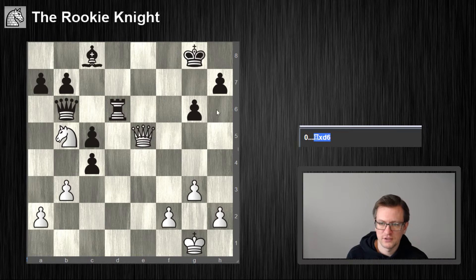If king h6, I think I just take here. If the king is on h6, let's assume knight f7 — he needs to go to h5, and then queen g5 mate. So he needs to go to g8 maybe after queen e7, but then again I take — threat to take here and threaten queen f7 and queen f8 mate. So this seems to be the solution.